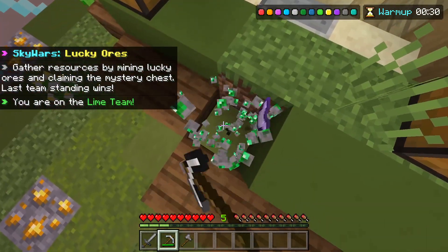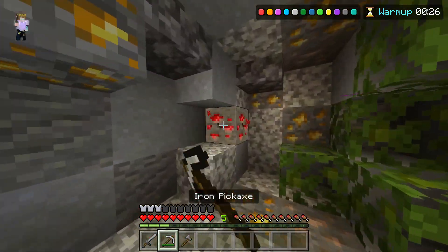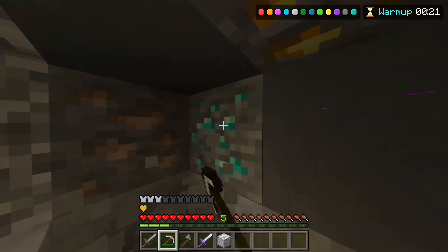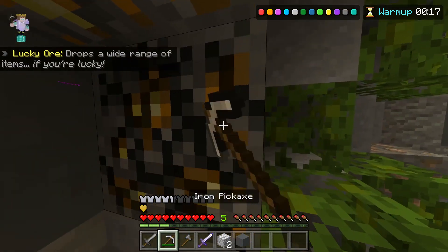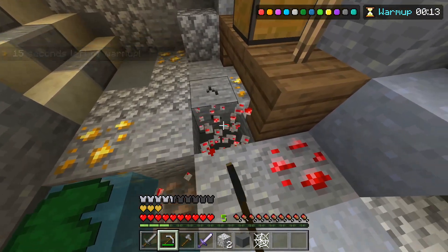Another starting island where I'm not going to miraculously spawn with full diamond armor. Let's have a look-see. More emeralds. There are some diamonds on the wall — hooray, gimme. And an actual weapon — not the awful, awful gold sword.